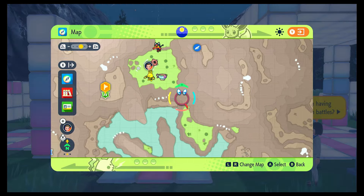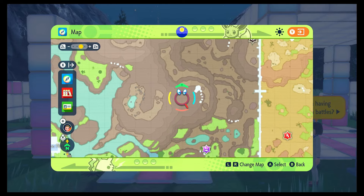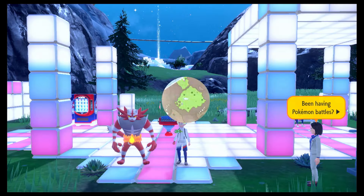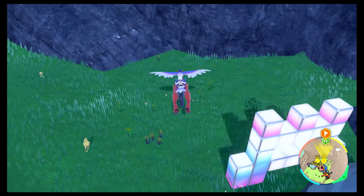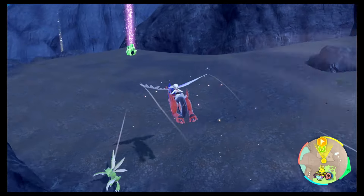We're just in the canyon biome here in the Blueberry Academy. This is the normal spot that everyone goes to shiny hunt for Lytton and Turtwig. I actually have a better spot — it has better lighting up there on that left-hand side and it only spawns Lytton. It's a little bit easier to see and it is incredibly quick to isolate on this.